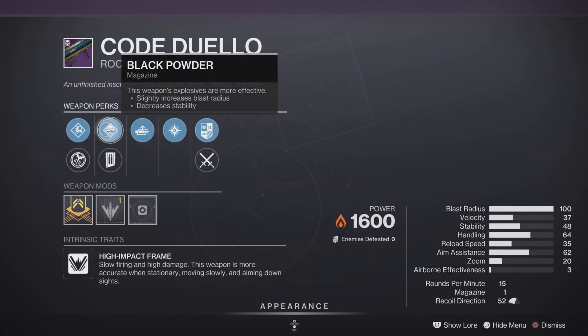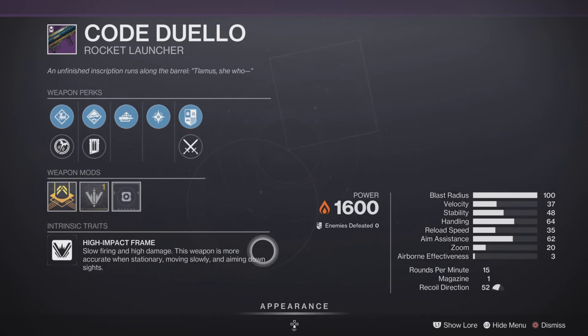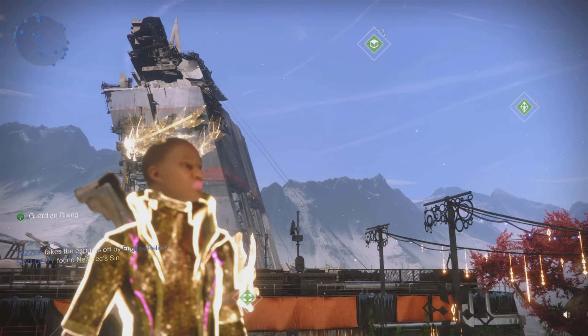Next up we have the Code Duello rocket launcher with a blast radius masterwork. The only notable perk here is Cluster Bombs — everything else is kind of meh — so hard pass for me on the Code Duello.